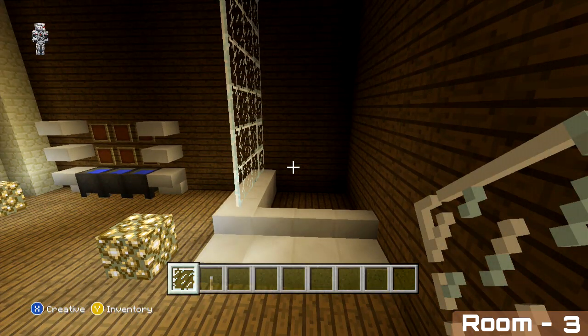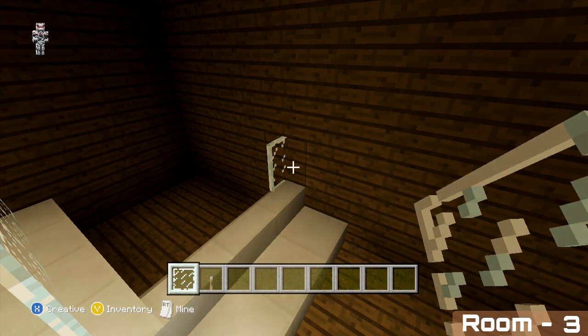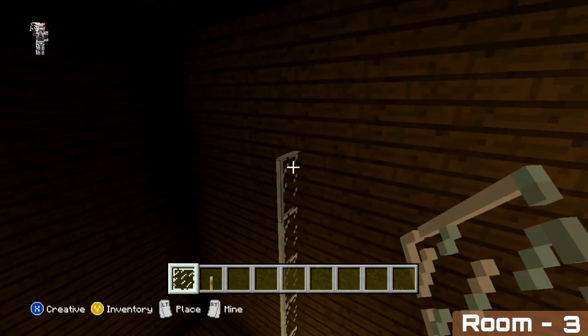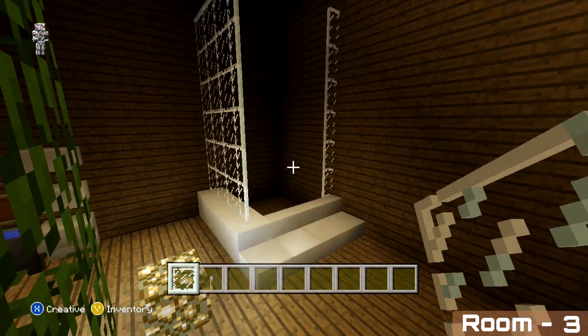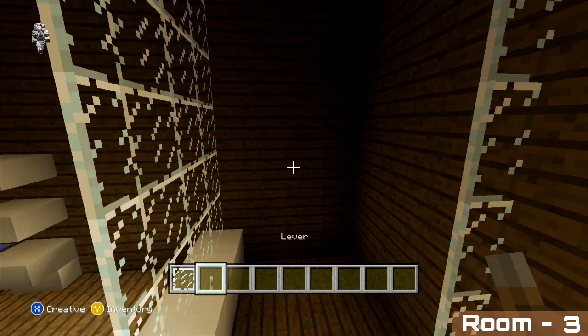Do the same on top of the bottom right hand stair. That's our shower almost added — the last thing is to place a lever on the centre block on the fifth block up at the back.